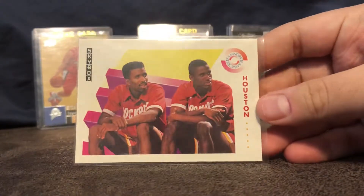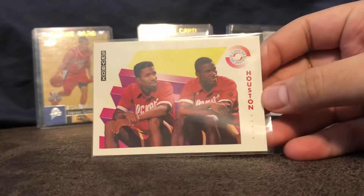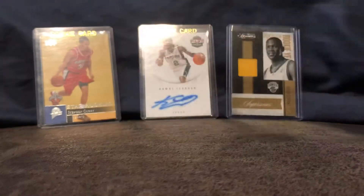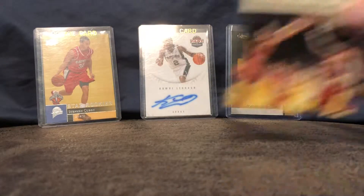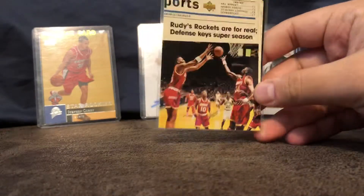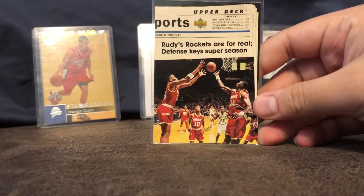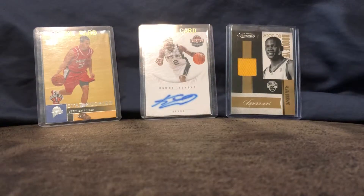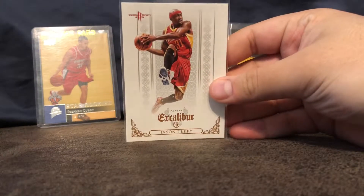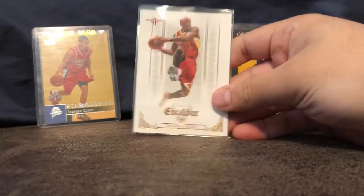First, Rockets cards — Kenny Smith and Vernon Maxwell from Skybox. These are all my Rockets cards in my collection. I have an Upper Deck card from the years when they won their last championship, and a Jason Terry card from the end of his career.